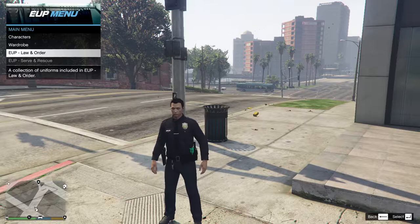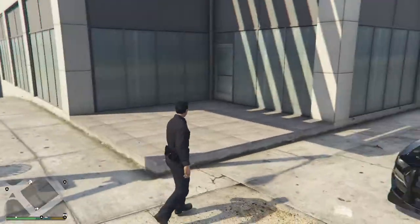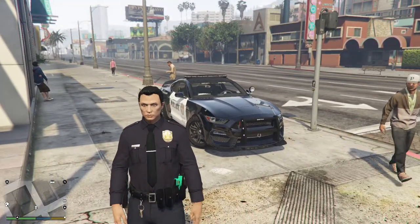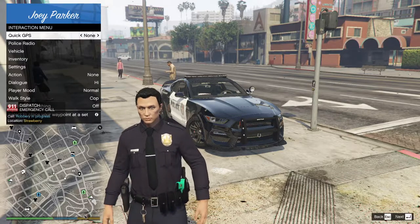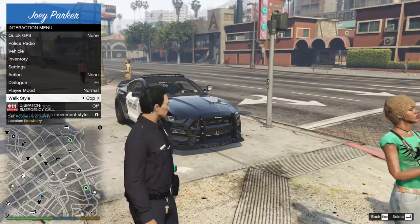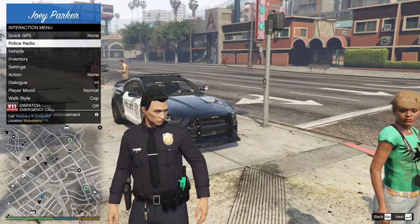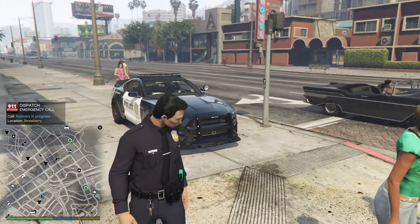This is really a must-have because there's so many great outfits. By the way, if you're wondering how you get this cop walk, you press M and this will come up, and then you go to walk style and you switch to cop. Let's move on to the next one.